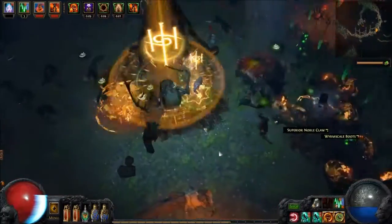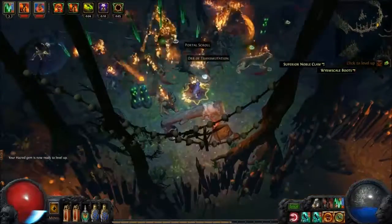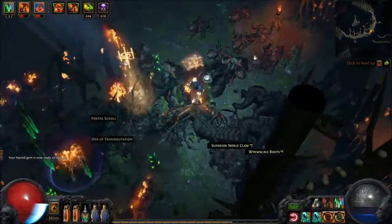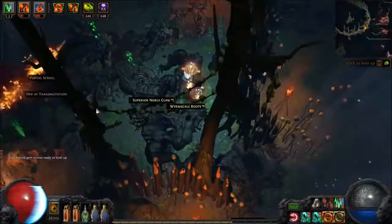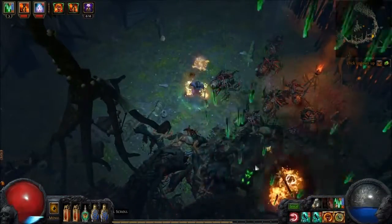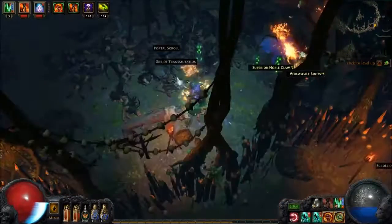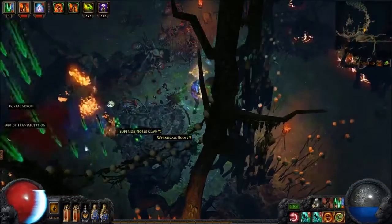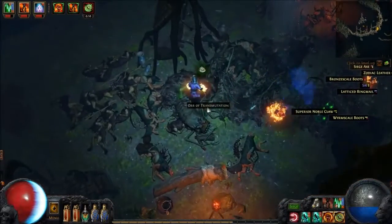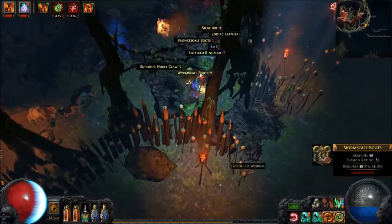Now we're on the map boss. The map boss for this area is just a little bit of a harder version of Oak, but he's relatively easy. He doesn't do too much DPS. The only thing is he does cast Immortal Call, which does make him immune to our physical damage. But relatively, the boss goes down pretty quick in this map, and he's an easy boss to counter. With other maps also, I haven't had too much trouble with the bosses, and it's a very good build to use when taking out bosses.